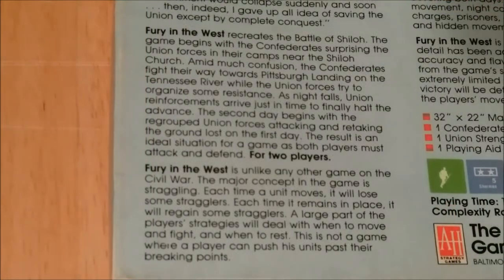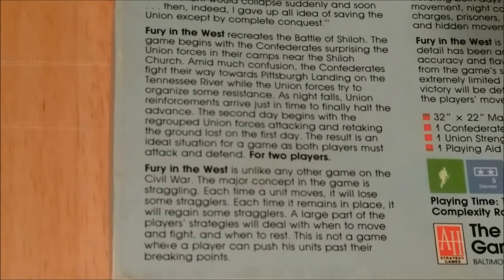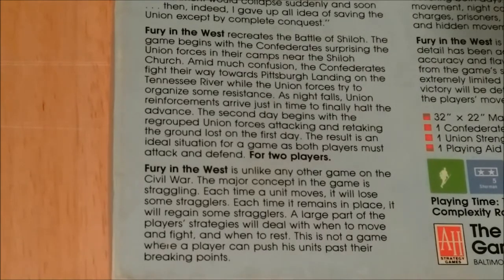Fury in the West is unlike any other game on the Civil War. The major concept in the game is straggling. Each time a unit moves, it will lose some stragglers. Each time it remains in place, it will regain some stragglers. A large part of the player's strategies will deal with when to move and fight and when to rest. This is not a game where a player can push his units past their breaking points.